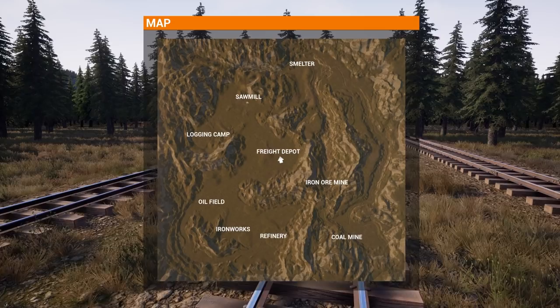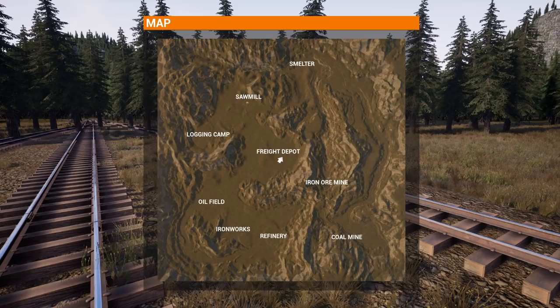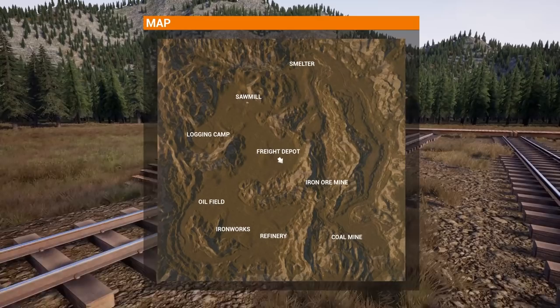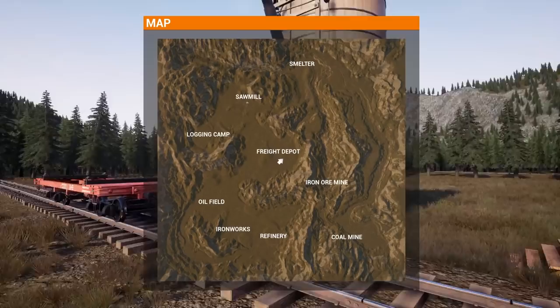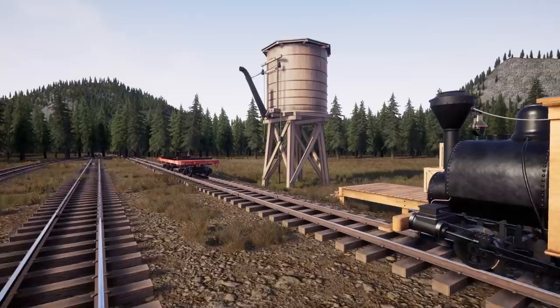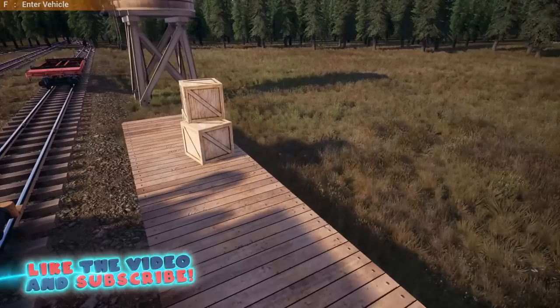I want to get to what I'm going to call the logging camp here, because the way this game works, you basically want to connect everything in at least a reasonable fashion. So we want to connect the logging camp to the freight depot — or eventually connect the logging camp to the sawmill, because they all kind of interact together. You can get logs, take them over to the sawmill, sell them there, and then take what you get from the sawmill down to the freight depot. It's going to be a slow, tedious process to start, but eventually we will start to play with trains.